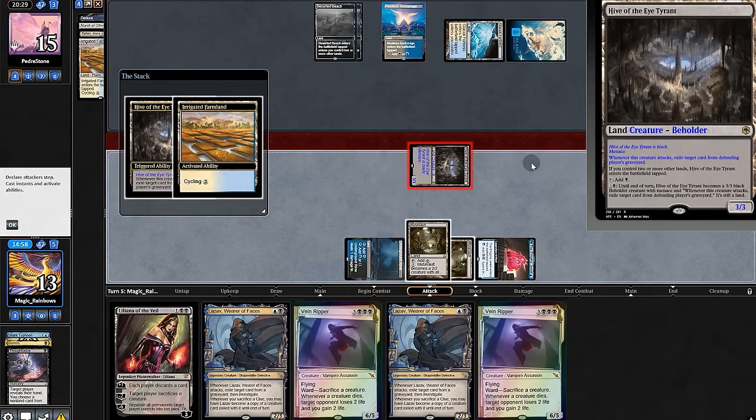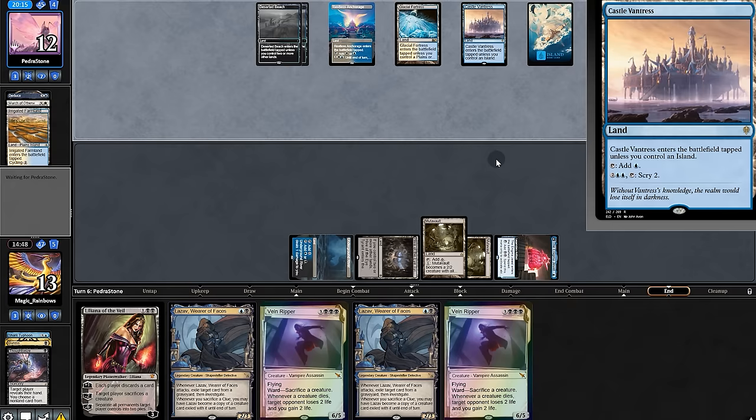But just like last turn, Animate Hive — uh oh. The opponent draws and takes three. The opponent plays the scry land and passes.